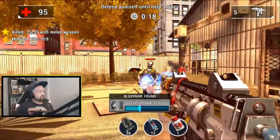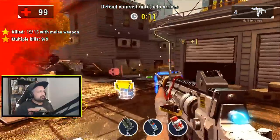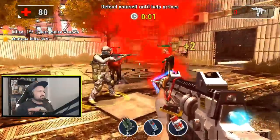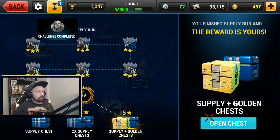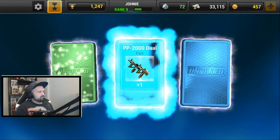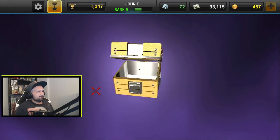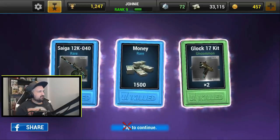That's it — seven, eight multi-kills, boom! Three stars again. Another easy three stars — the melee mission I've never failed. That's it for the supply run — I got 17 stars, missed one. Opening the chest: more cards for weapons, and then the gold chest — Money, Glock, and Saiga. So that's it for the supply run.